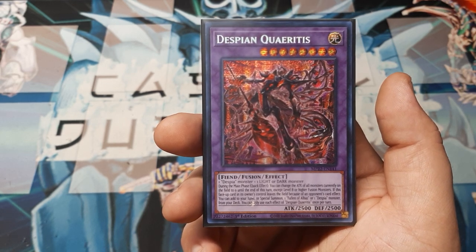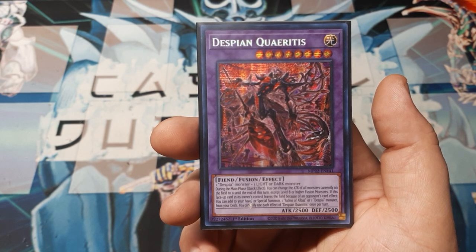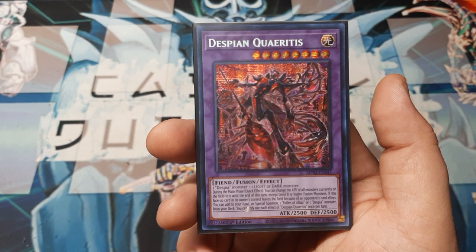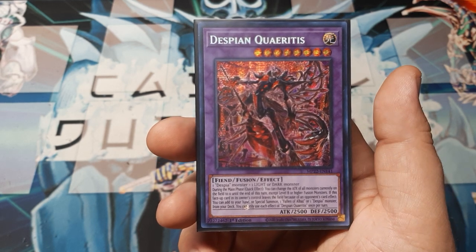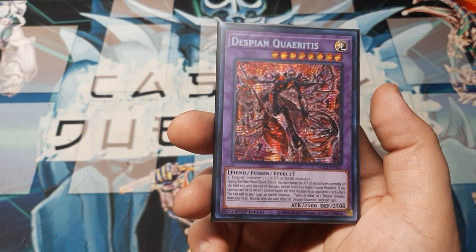Being able to just go in and essentially overrun your opponent. I know that there are a lot of Dinosaur decks that would require you to play things such as Hydro Get On. Well, if your opponent's got a board and you've got a Hydro Get On, you can do this, manipulate the field, get all this stuff. You've got some Dinosaurs. You can play some Evelzar Xyz to help set up a new board. That's a good move.